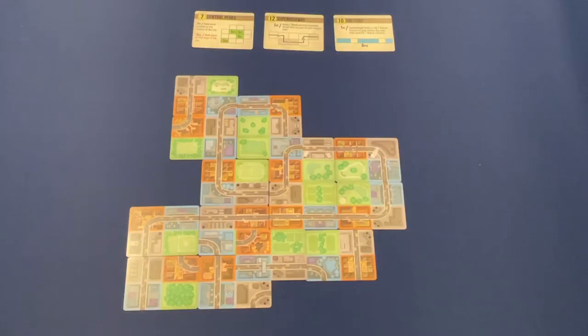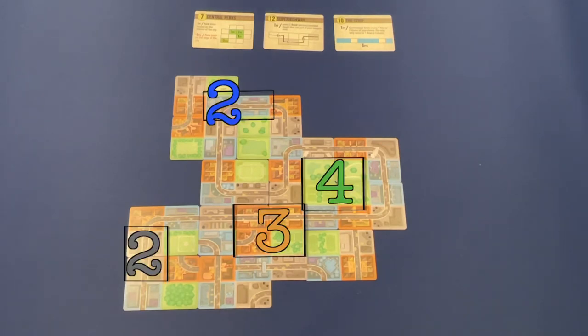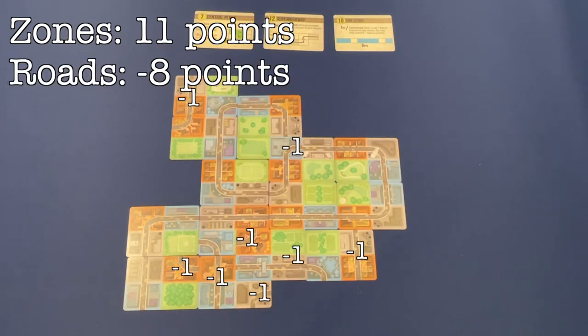Every game has the same two base scoring conditions. First, you get one point for each block in the largest group of blocks of each zone type — so you should be getting four numbers, one for each zone type. If multiple groups of the same zone type have the same number of blocks, just score one of them. Next, subtract one point for each road, which may be as short as one block or can stretch out over many cards. Sprawlopolis does suggest skipping this road rule for an easier game the first couple of times you play.